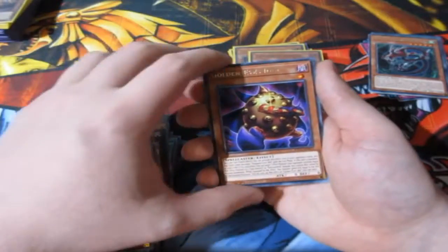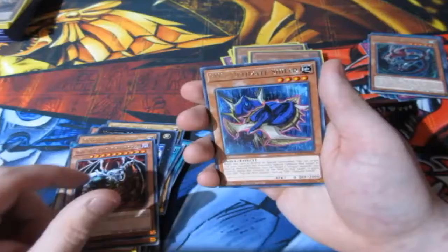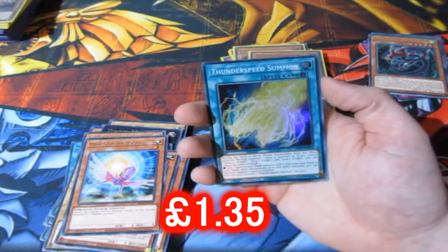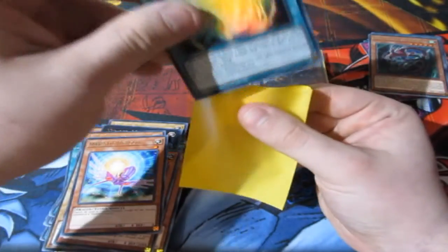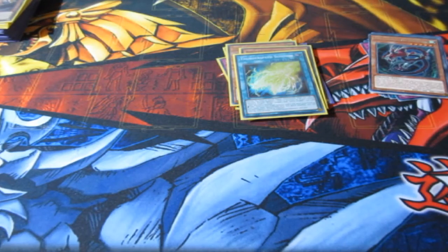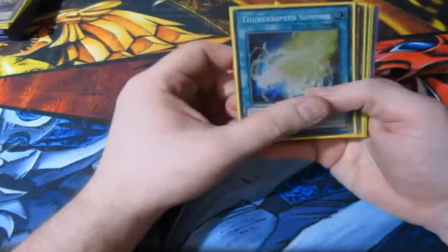Golden Eyes, Idle Devil Dread Root, Ultimate Shield, Darling, Thunder Speed Summon — and I think I own this one. What a way to end it. What a way to end the month, end the Yu-Gi-Oh portion of the month, with bad luck. That's not looking good at all.